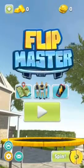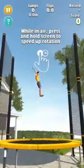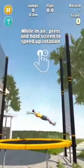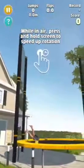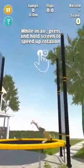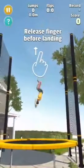Flip Master. While in air, press and hold the screen to speed up rotation. Release your finger before landing.